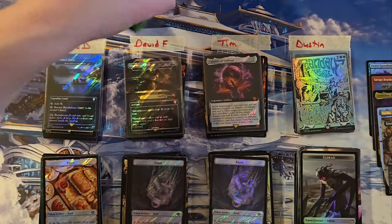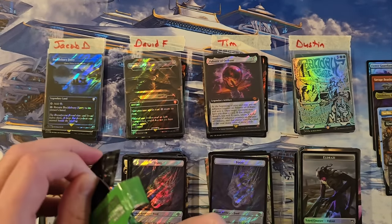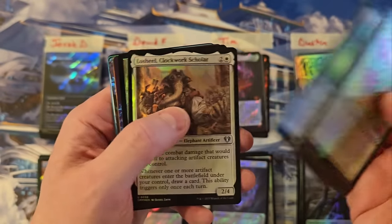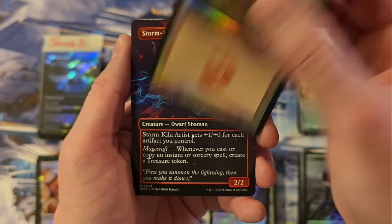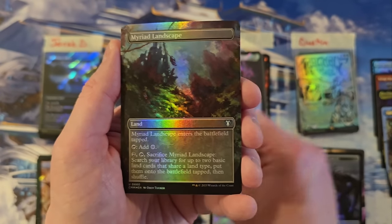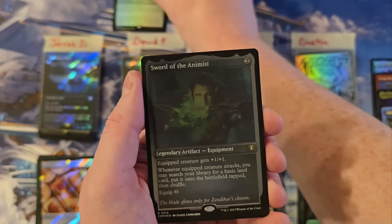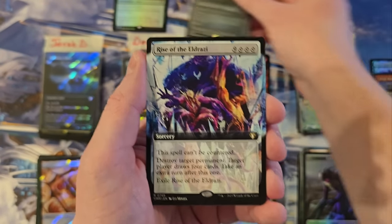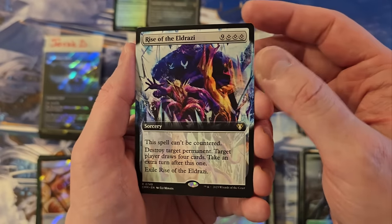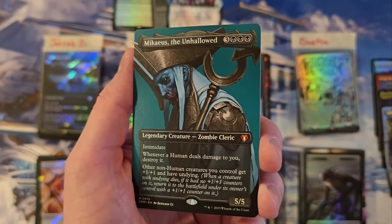Alright, David. Let's do it. Let's do this. Storm Kiln. Counterspell. Married Landscape and Song of the Dryads — decent start. Sword of the Animus in Foil Etched — not bad. Rise of the freaking Eldrazi — that is a hit. Extended art Rise of the Eldrazi is spectacular. Mythic — we got Micchaeus the Unhollowed, which is definitely one of the best looking of the profiles. It looks very menacing and he's clearly zombified.